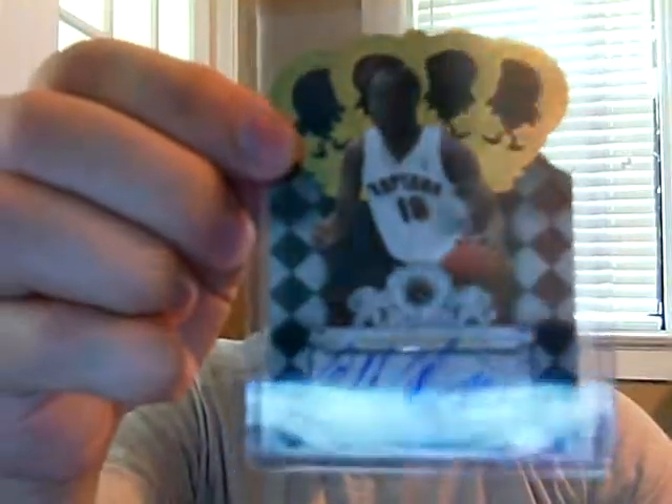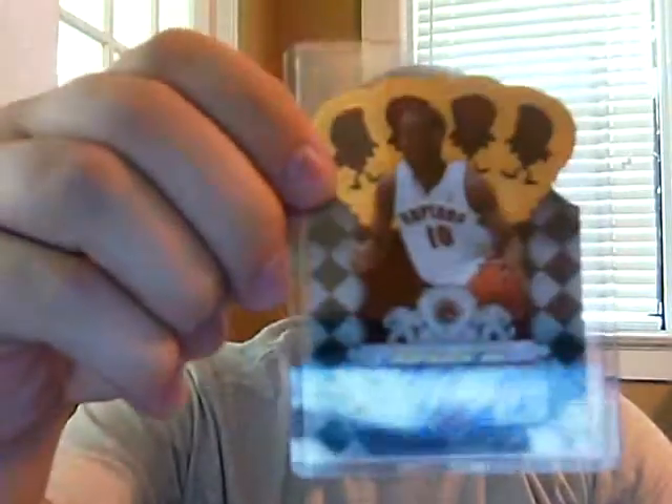I know these last two are pretty good. First, from Crown Royal, DeMar DeRozan, numbered out of 599 — sorry about the glare again. Really pumped about that card. I think that Crown Royal set is hopefully going to continue to rise in value just because it's on-card and it's a really unique design. DeMar DeRozan has been playing awesome, so hopefully he continues to do it this year.